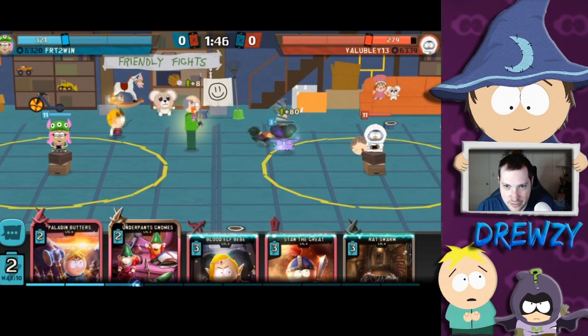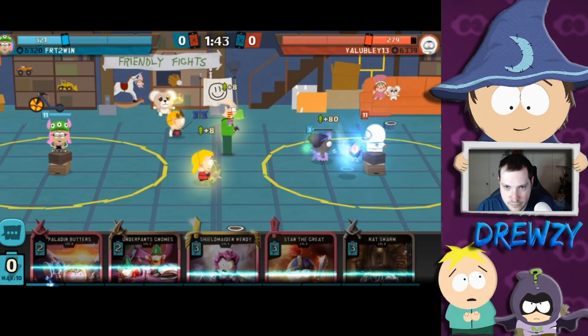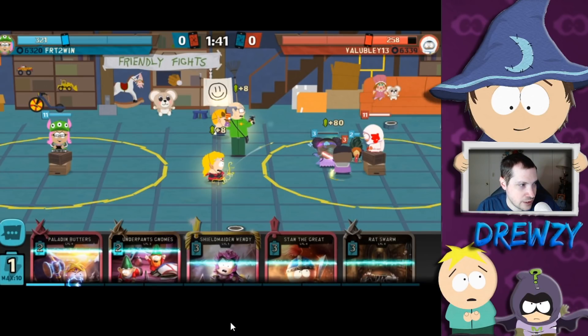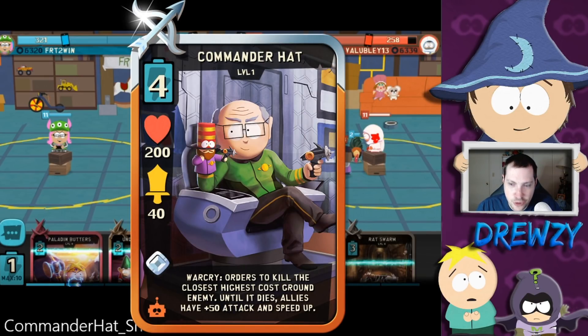Since it's a range card, it's going to get the boost from Elven King Bradley in the back, which would probably be a good combination. A good combination with any of the Kyle cards would also be smart — potentially use it with Bounty Hunter Kyle to give him that extra bit of boost. That's a brief little preview of Commander Hat, the newest card in South Park Phone Destroyer, based on the most recent episode.